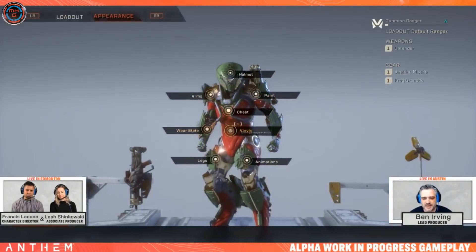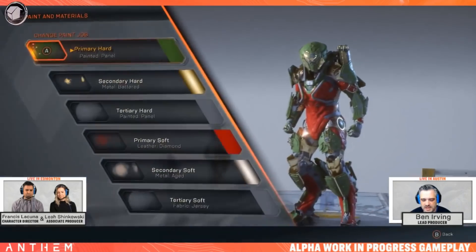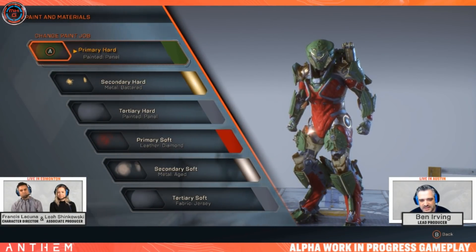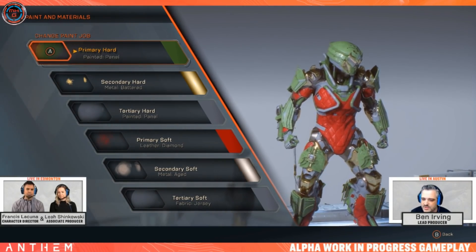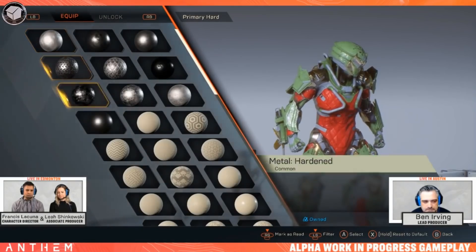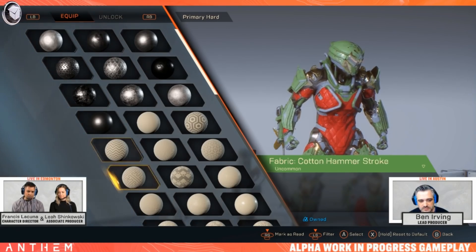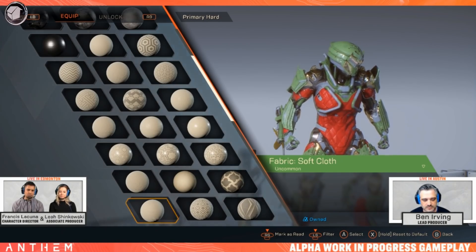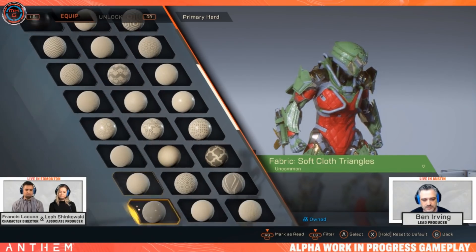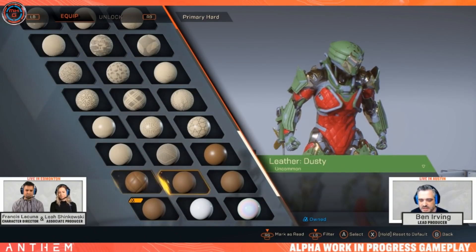How do these parts work? It's less about equipping arms as much as a bunch of attachments that reflect the character model. Each of the exosuits — the Ranger, the Colossus, the Storm, and the Interceptor — have an iconic look which is their lowest level form, and then all the part attachments that get added on top are topical, although you can switch out your helmet.